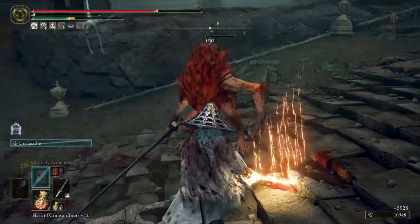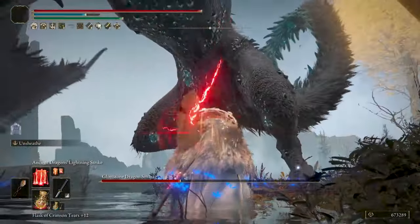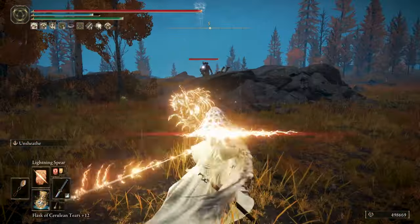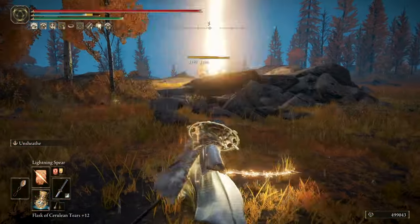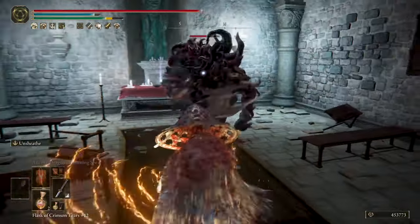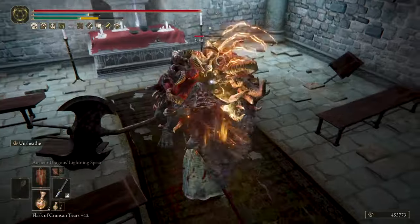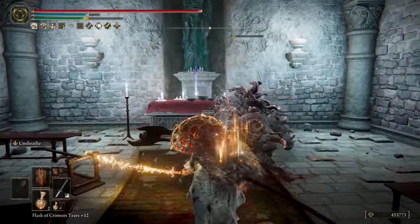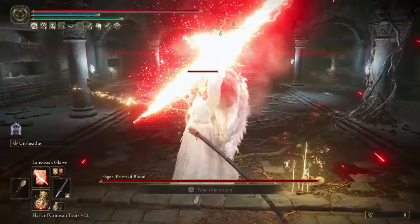This build is pretty versatile with very cool movesets, and with those powerful lightning incantations that will make you a lightning assassin. Easily kill enemies and bosses with this powerful Ash of War. This build was based on one of Extra-Life's builds — you gotta give credit when it's due — so go and follow his channel for great Elden Ring content.